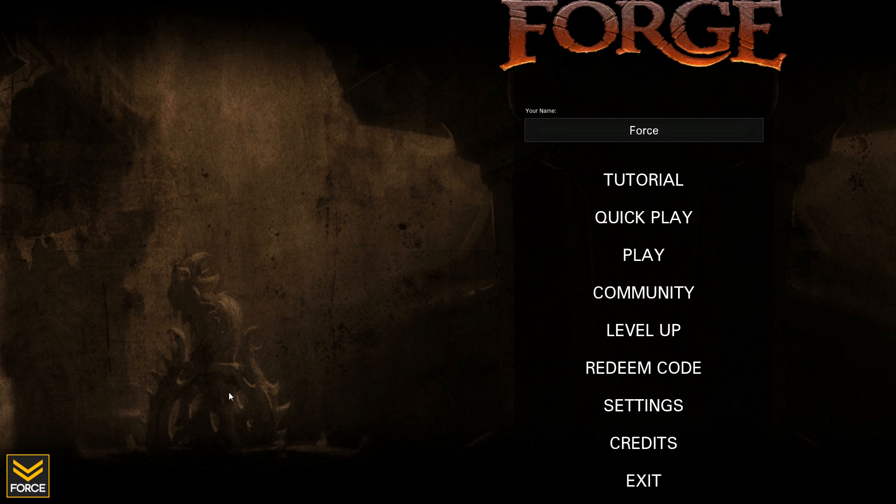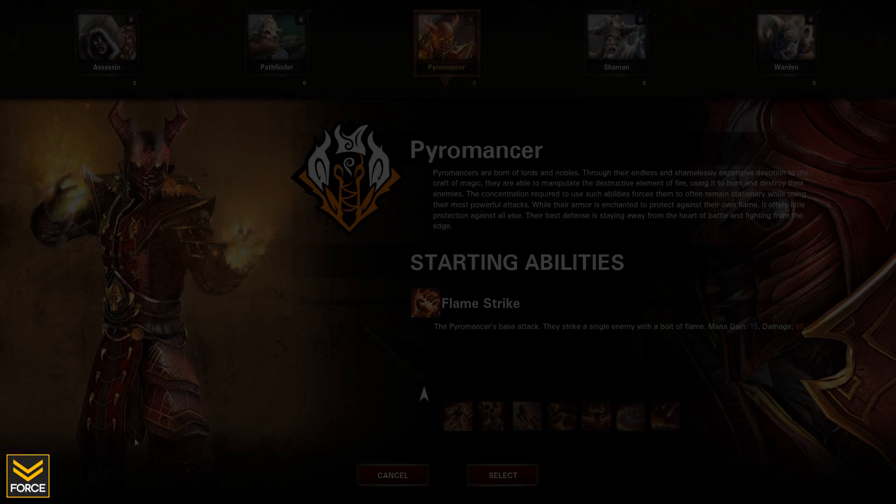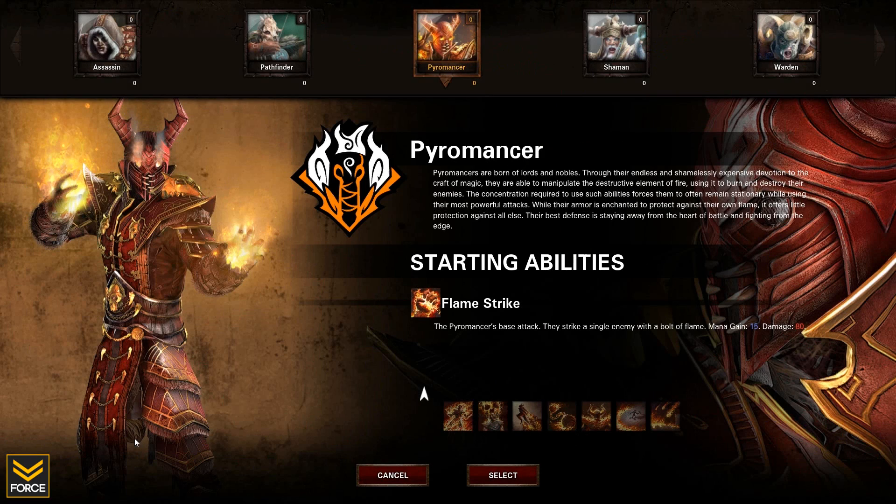This first video will be taking a look at the Pyromancer. At the end of each video I'll be letting you guys know what you can do to win yourself some retail Steam keys for the full version of Forge, which is currently available. The Pyromancer is one of the five available classes in this game and it's basically the RPG equivalent of a mage.